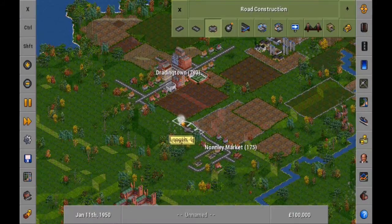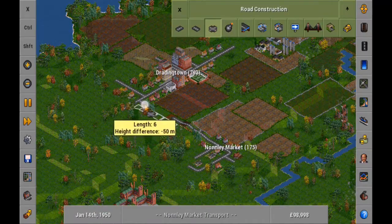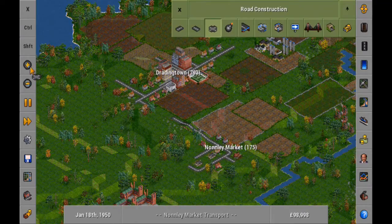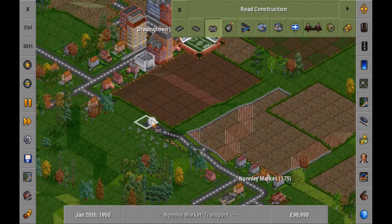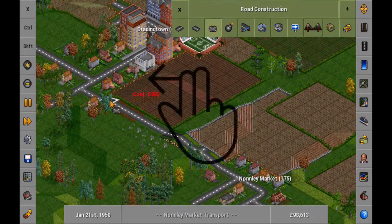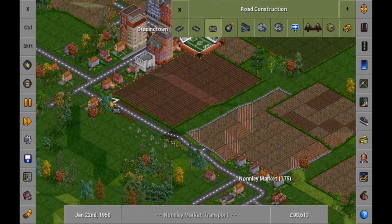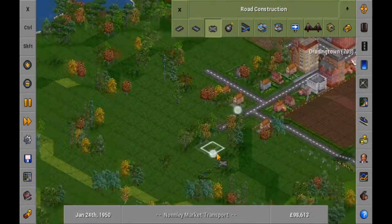Draw a line with one finger. If you mess up, touch the screen with two fingers to cancel. You can zoom in for better control using the plus and minus icons on the left-hand side. Drag the map with two fingers whilst building to look around. The map will continue to scroll as normal even whilst building new roads.